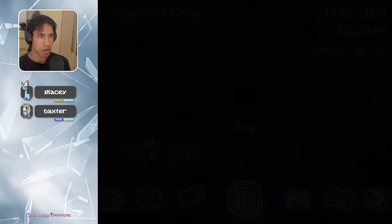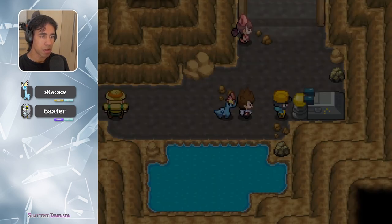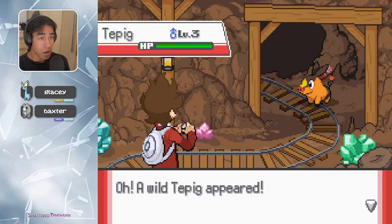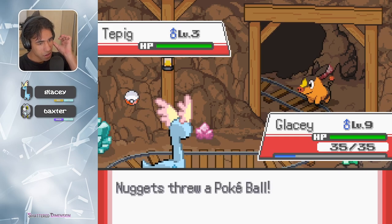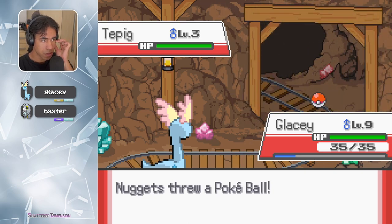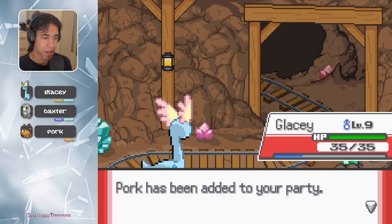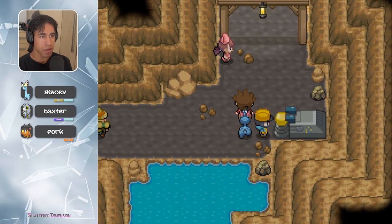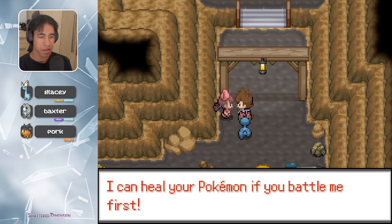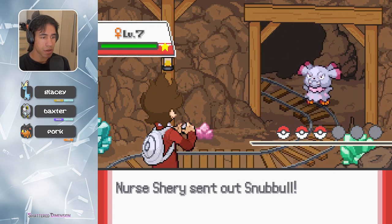Let's rather not — I was going to give an Oran Berry to Baxter to hold. Oh! T-Pig! I was going to give an Oran Berry to Baxter to hold. These big machines easily allow us to extract lots of ores. I'm a traveling nurse — I can heal your Pokemon if you battle me first. Sure, why not? Nurse Sherry. She only has one Pokemon — it's a Snubble.